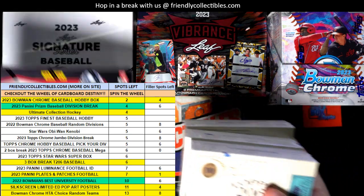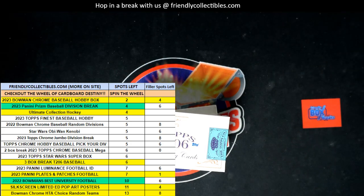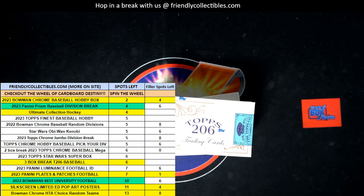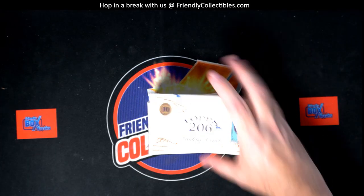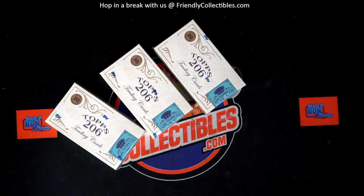This is going to be a three box break of Topps T206, break ID number 102 for T206. We just listed the next one of these, so good luck everybody.